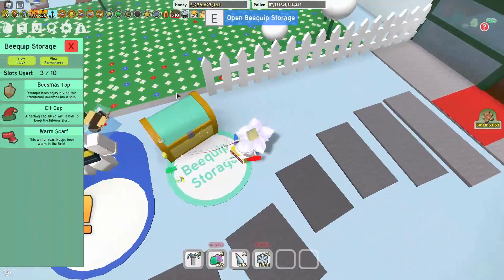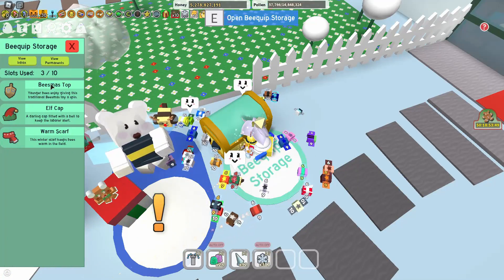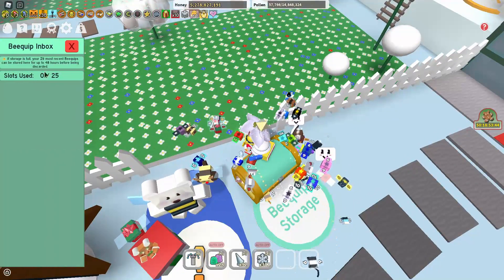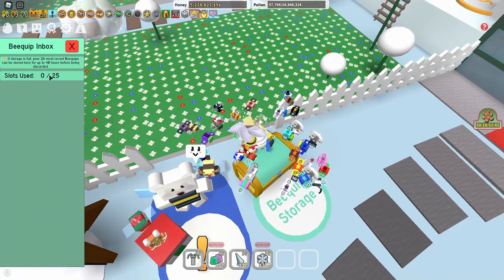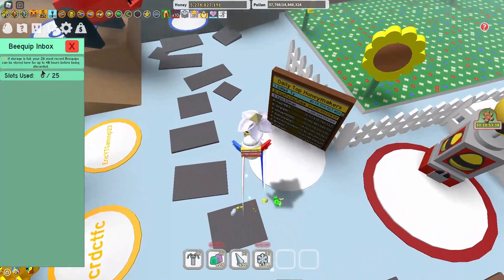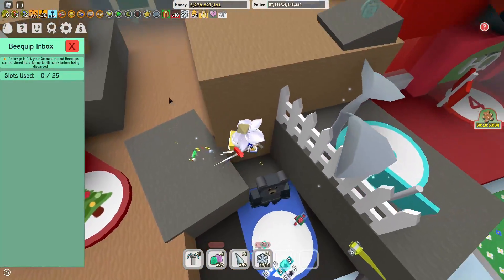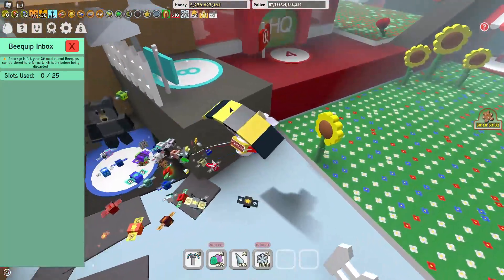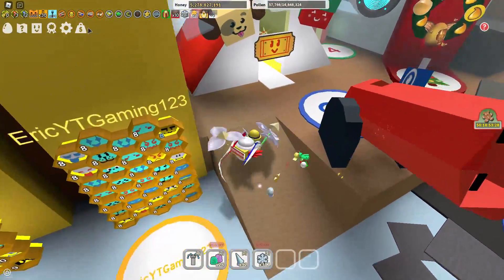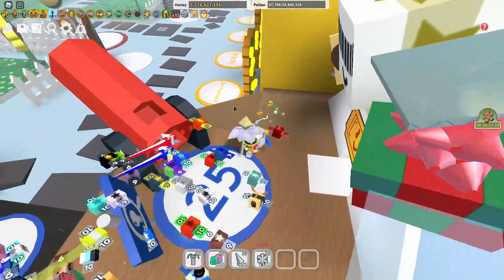Let's go down to the storage. This is my permanent storage. The inbox is for when your permanent storage gets full — stuff will be moved to your inbox instead, and it takes up 25 slots. If you keep items in the inbox for more than 48 hours, they'll all disappear, every single one. You can also do some other quests from NPCs around the map.